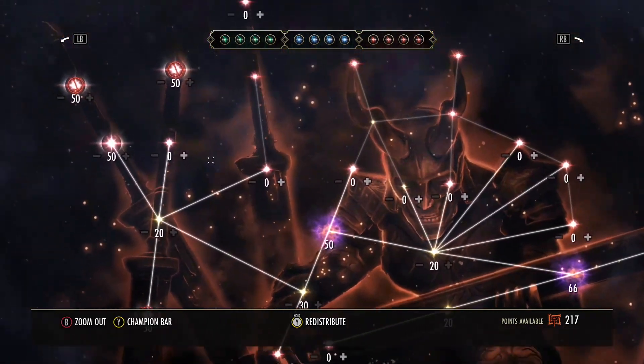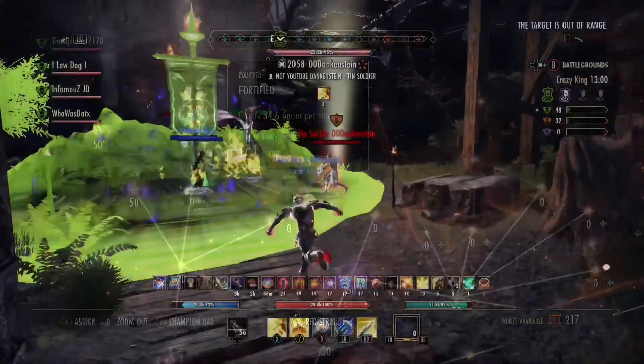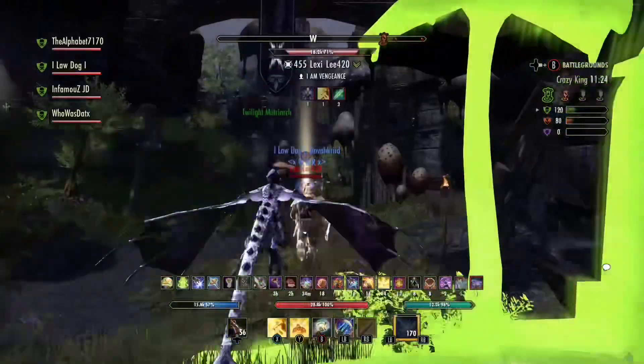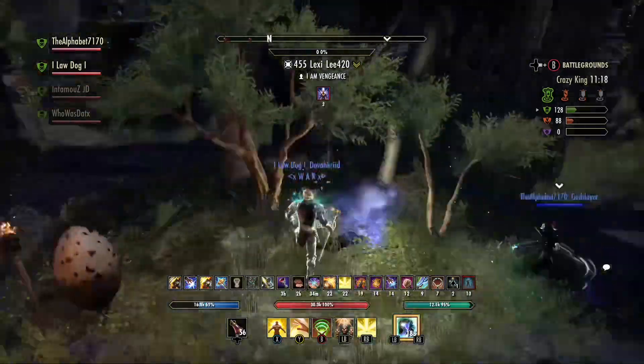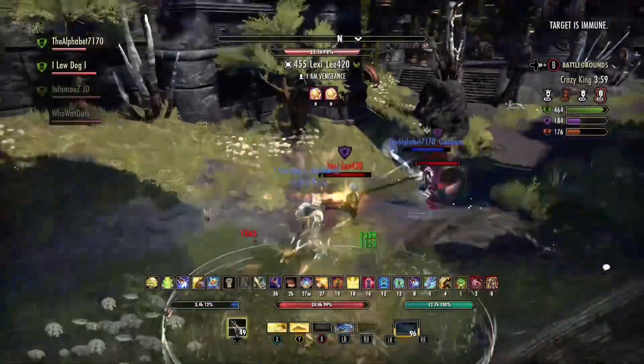I'm probably going to take off Flare and add Vigor for that Minor Resolve. You see the CP — you can read, I'm not going through all that. You can slow it down and look at every piece. I don't care about CP, I don't even need it. If you get the combo off, that Purifying Light caps at 16,000 but it crits higher. I'm getting 17k crits with this thing.